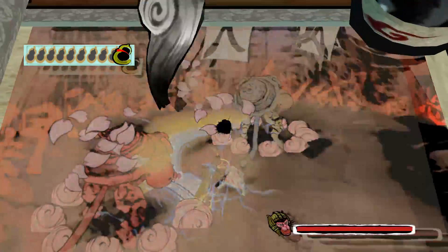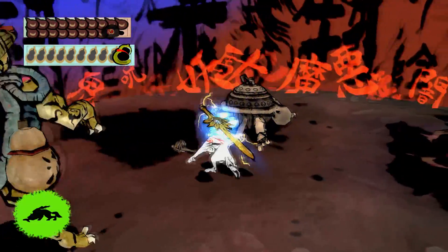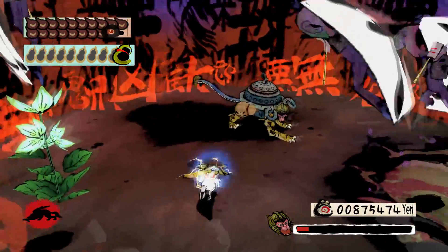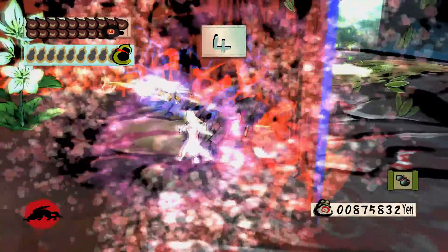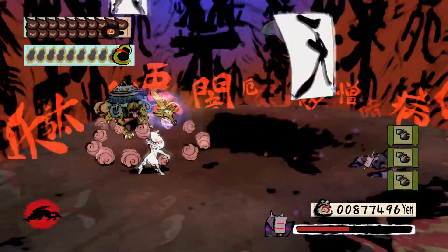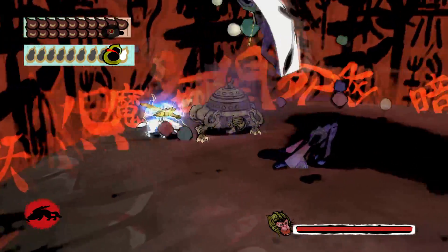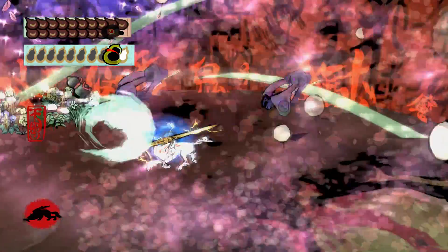On to the next trial, which is 6 blue imps and 3 chimeras. I'll just blow the wind to stun those guys for a while. One last chimera — quit hopping around, you're not a rabbit, you're a chimera. Well, then again, given the nature of chimeras, that could very well be a real possibility. This is a no-fly zone, pal — get down from there.